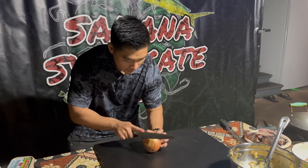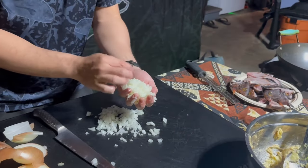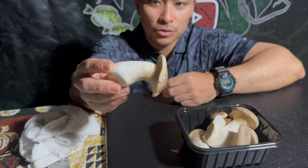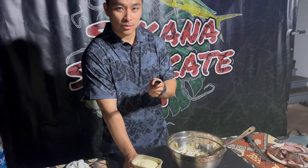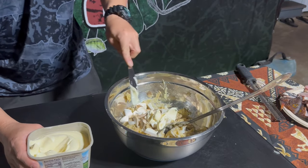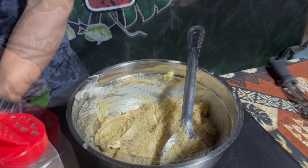We'll cut up this onion — just a rough dice, it doesn't need to be perfect. We got some beautiful Hamakua oyster mushrooms. I'm gonna add these mushrooms to the mash. We're gonna add some butter too — not only because butter is awesome and tastes great, but we want to add some moisture to the mash so it doesn't dry out when we're baking it. One good heaping — you know what, one and a half. Can't really go wrong with butter, right? I'm gonna add some garlic salt and some black pepper.